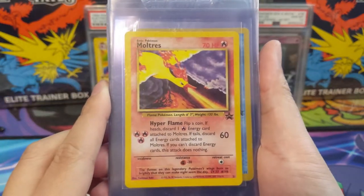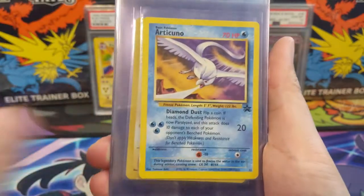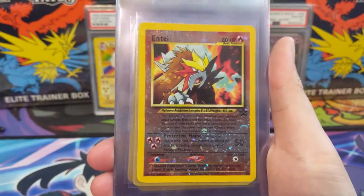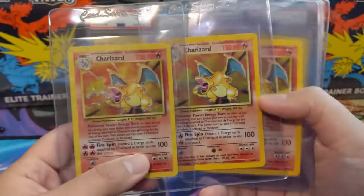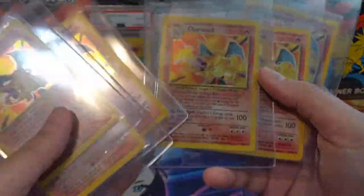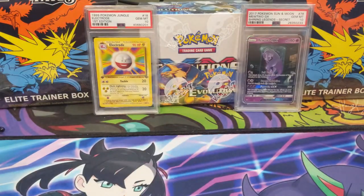Let's move on to the legendary birds. I think I have two of three or maybe one or two of these already in PSA 10. Double Zapdos, the Entei — very cool card. And to wrap up, whenever I'm finding cards to submit I figure: let's get some Charizards in there. So I'll just grab a stack of Charizards and include those in the submission as well. That's stack number one.